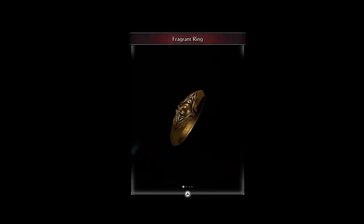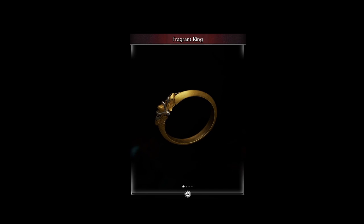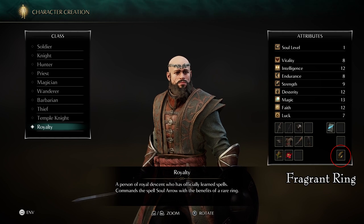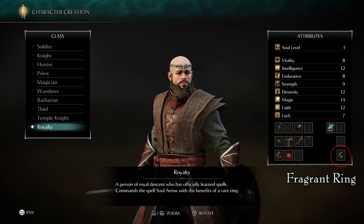The Fragrant Ring is a Nobleman's Ring filled with spice. It slowly recovers MP over time. There are a total of four different ways to obtain this ring. The first one is at character creation — if you pick the Royalty class when you make a new character, you will start with this ring equipped.